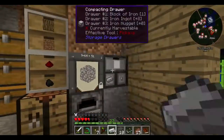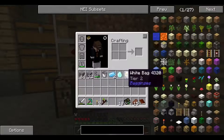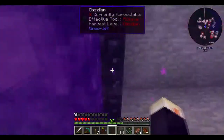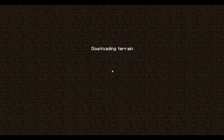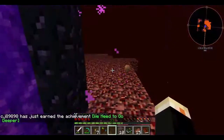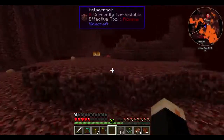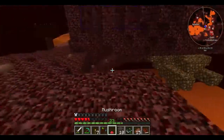There we go, nether portal is built. I'll just bring this stuff with me and hope I don't die. I don't have much armor and only about two blocks of iron. Achievement unlocked: We Need to Go Deeper. There we go — I'm in the nether. I can get my mushroom here. There's some structures over there.